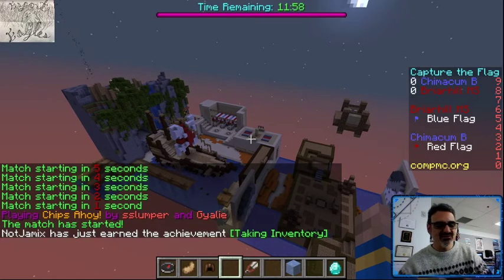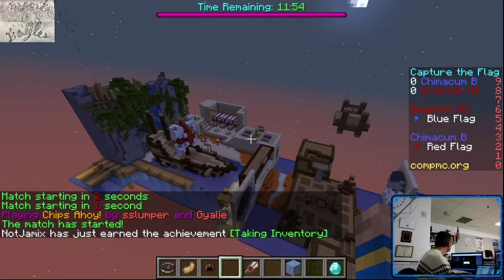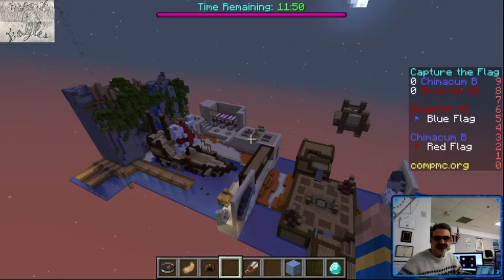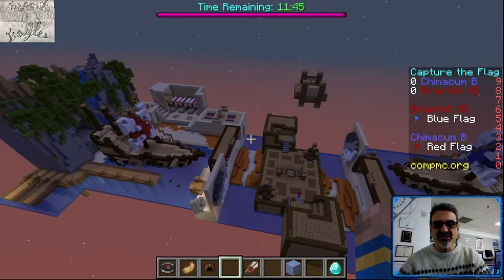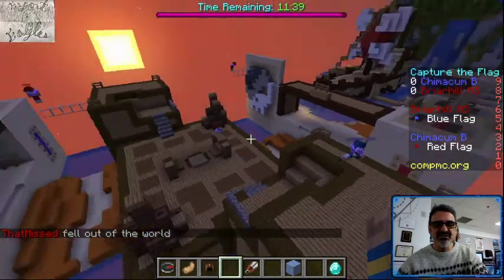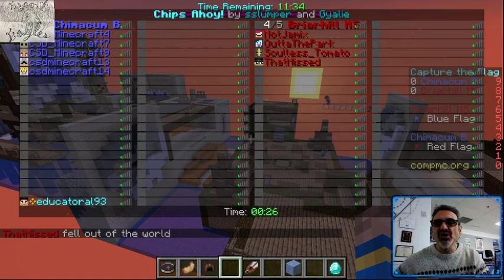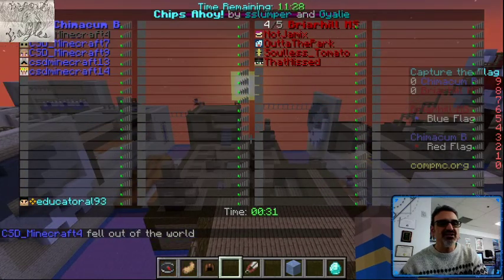Alright, we're off! Here we are at another live game from Chimicum. We've got Chimicum B playing Briar Hill Middle School, and it seems like Briar Hill is short one player, so they're playing with four and we've got our five players here.